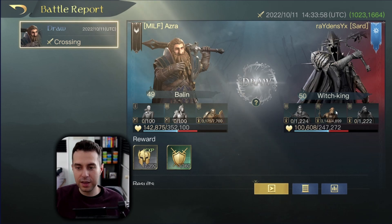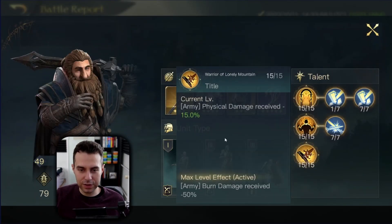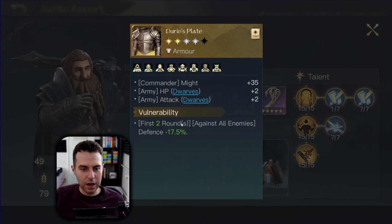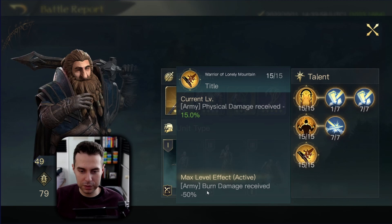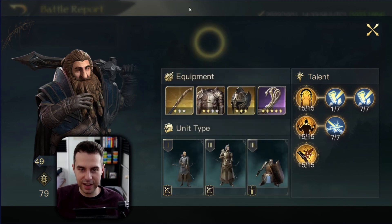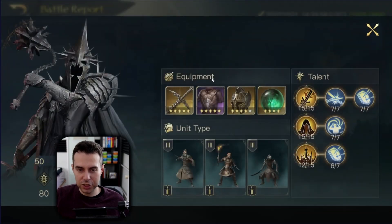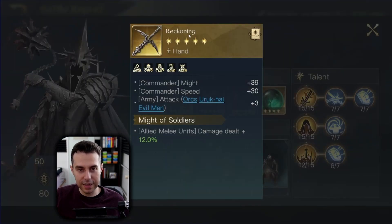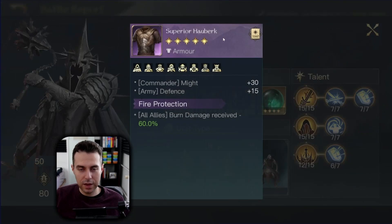Here we are fighting a Witch King, and in this case I don't have Depth Defenders — if I had them this would have favored us even more. Having an achievement like this is actually great considering I don't have the Hauberk with Fire Protection. The only fire coverage I provide is Warrior of Lonely Mountain with the maxed-out effect. I think this is still good.